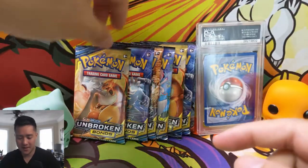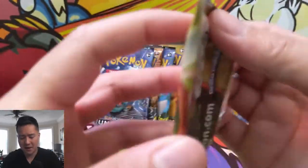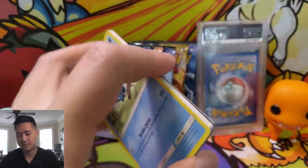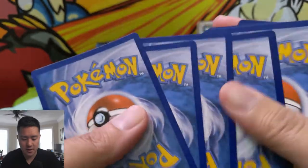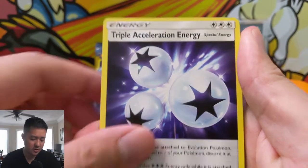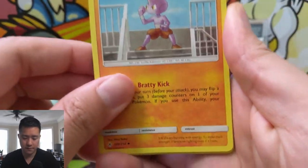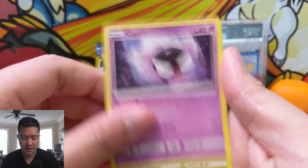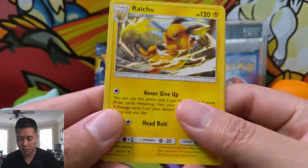That's how you start a pack opening video! Let's continue with Unbroken Bonds. About halfway through we'll show off this PSA card. Let's see if we can keep that streak going. We have a lightning energy, triple acceleration, fairy charm, Tyrogue, Tentacool, Archen, Sandshrew, Gastly, Tangela, Beast Bringer for the reverse, and then Araquanid — just a regular rare.